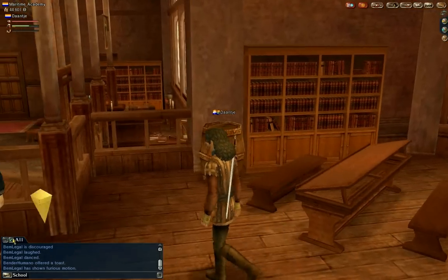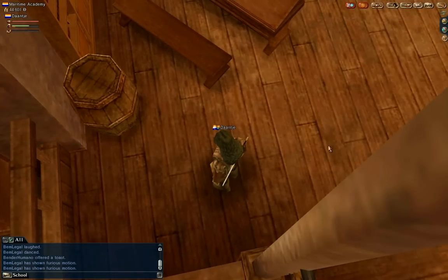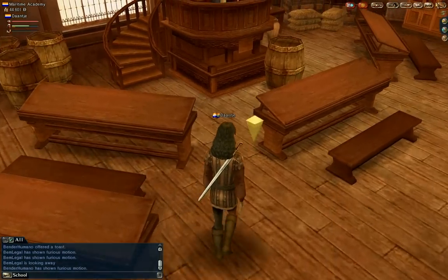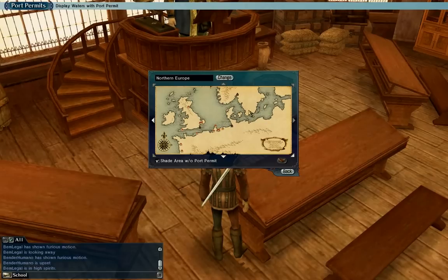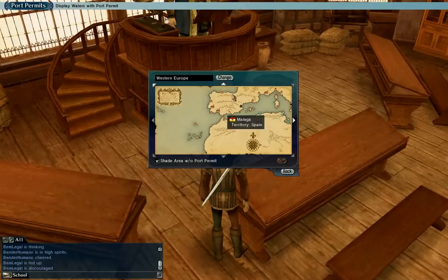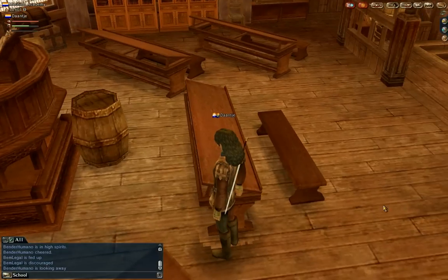Also at the very beginning, what you get is the port permits map. It's a map where you can see where you can travel. Now we just have Northern Europe — at the beginning you will just have Northern Europe — with all the cities and towns you can travel to, like London and so on. I have more because I'm advanced, but you will get those too.